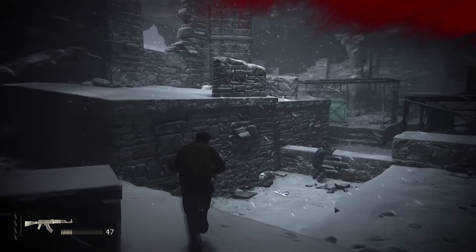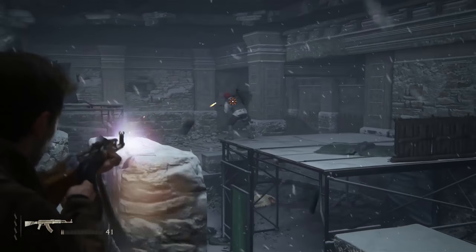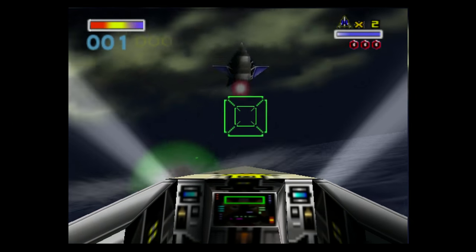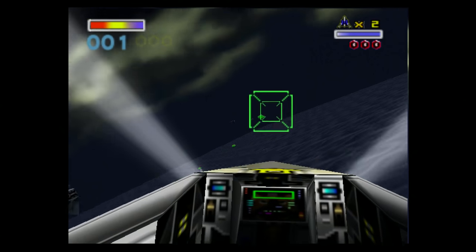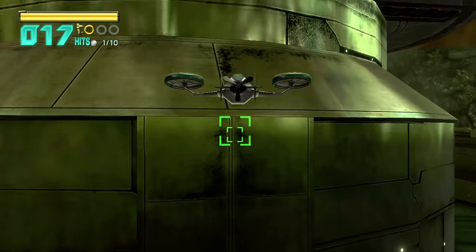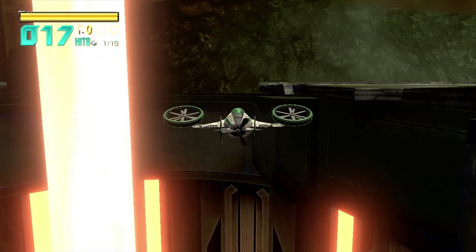Because Star Fox Zero ultimately tries to fix a problem that already has a solution. We've been zooming in for a better look in shooters for years, and we haven't needed to look at a different screen — you just zoom in. Even Star Fox 64 had a cockpit view. And as for moving the camera to look at things off to the side, above, or below the player — Star Fox Zero itself solves this without a second screen. When you're descending down laser shafts or dropping a robot onto a platform, you look down by simply holding a button.